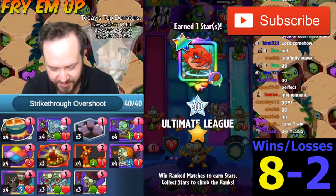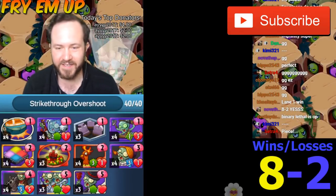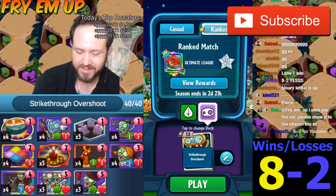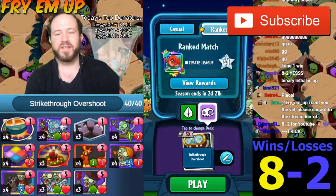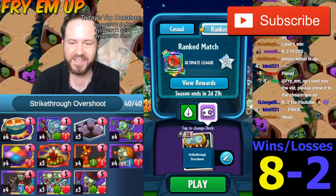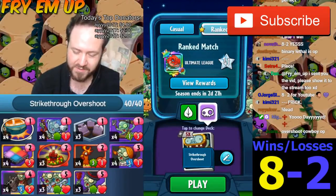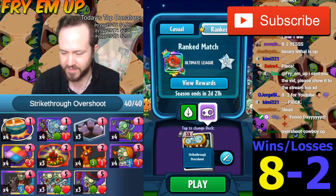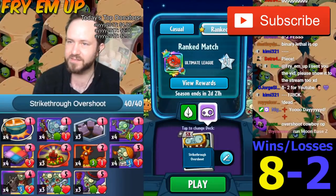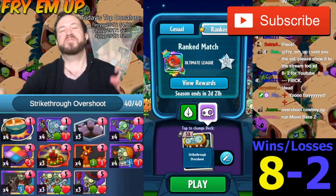Maybe we should run something that works better with graveyard. It's amazing how this kind of aggro deck goes eight and two. The flamencos were... I don't know. The flamenco did win us one game, but we only saw it once — we were really just mulling it out of our hand every time. This is opening up my mind to a new way of doing aggro on the zombie side, making this more of an all-out overshoot deck. The binary stars were quite good too. Anyway, hope you guys enjoyed. Peace, this is Frye.